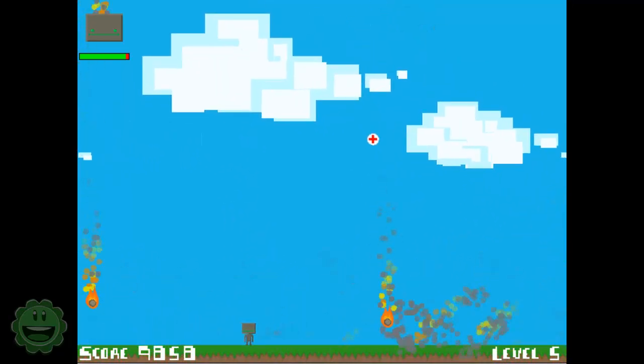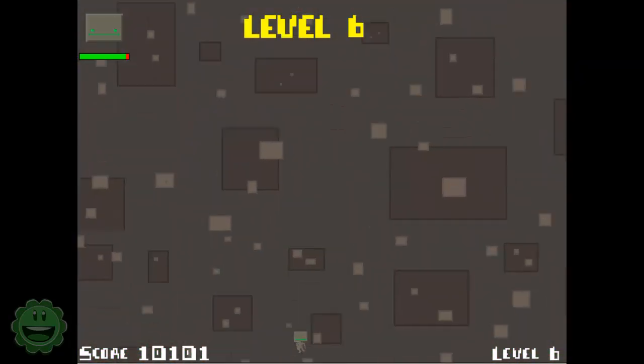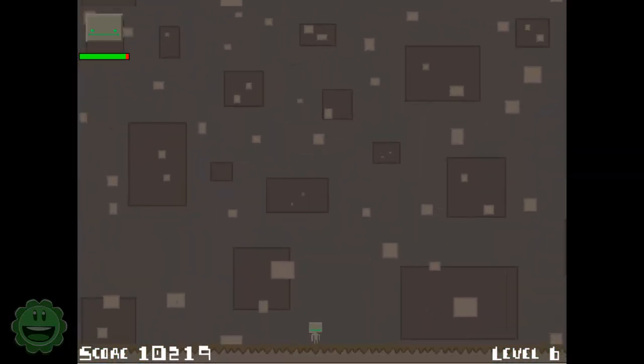Let's go — alright, second zone. So I beat my high score. I should have made some sort of coins or something that increases your score as well, dropping down.